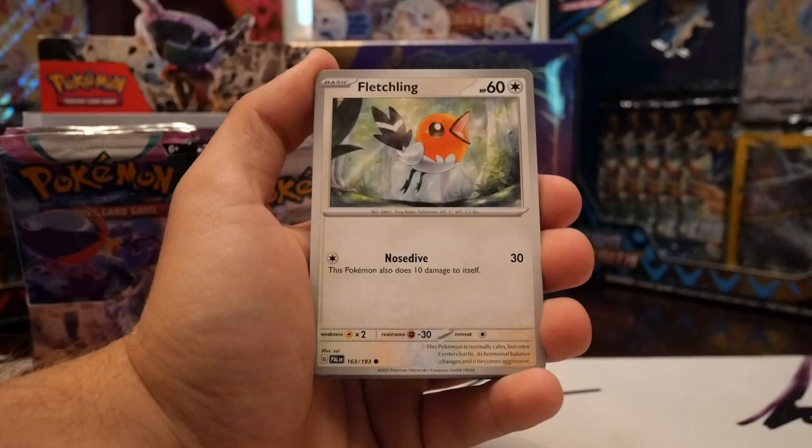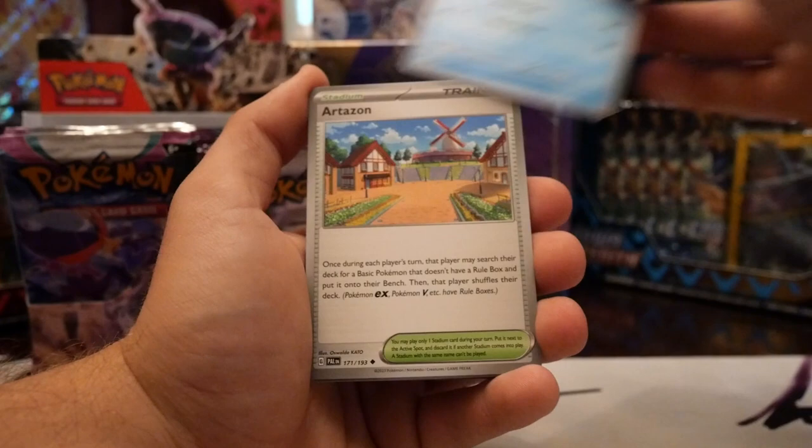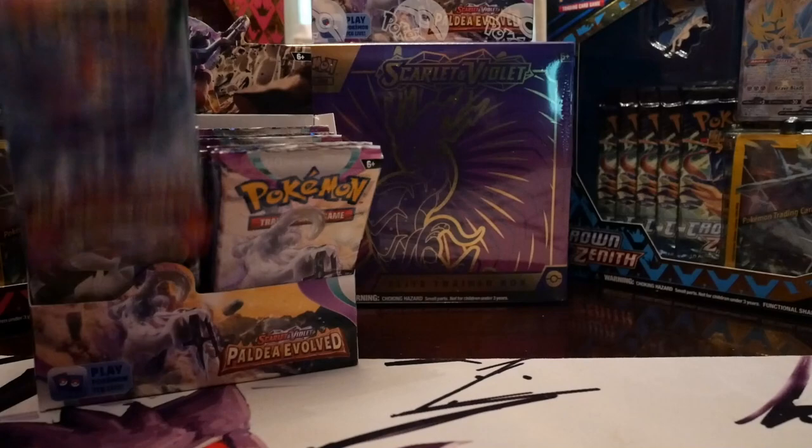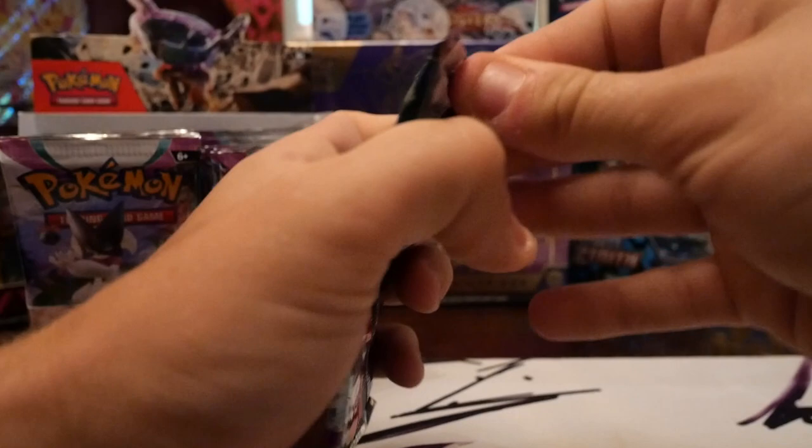Alright, come on, not trying to mess up any cards. We got Snover, Fletchling, Voltorb, Clobbopus, Quaxwell. Arboliva, Paldean Tauros, Nacli Stack, Hariyama reverse, and a Rabsca hollow. Don't worry, the hits are coming y'all — they gotta be, that's crazy.